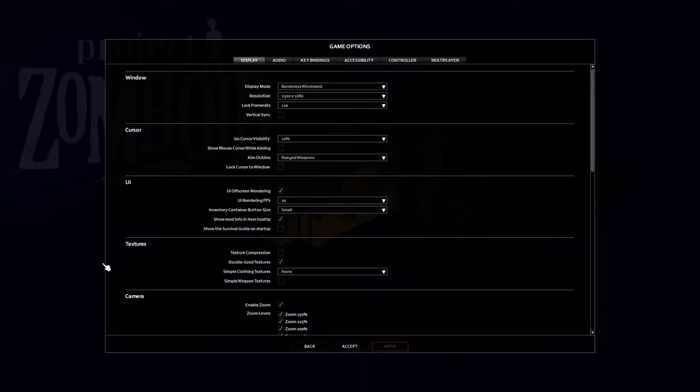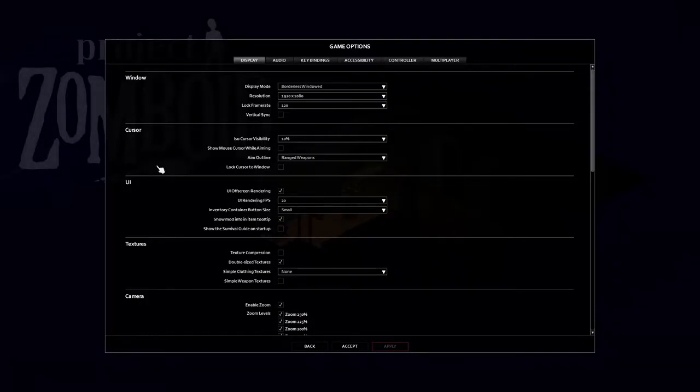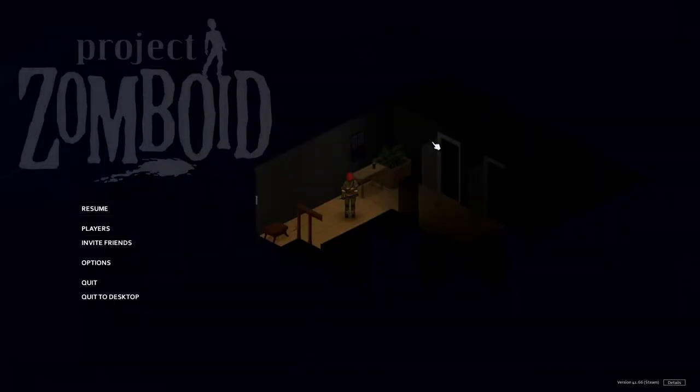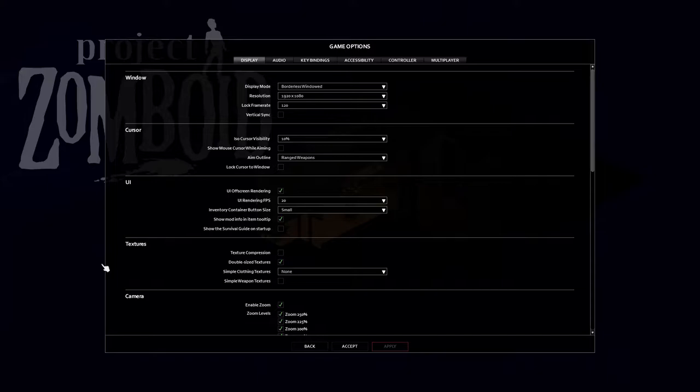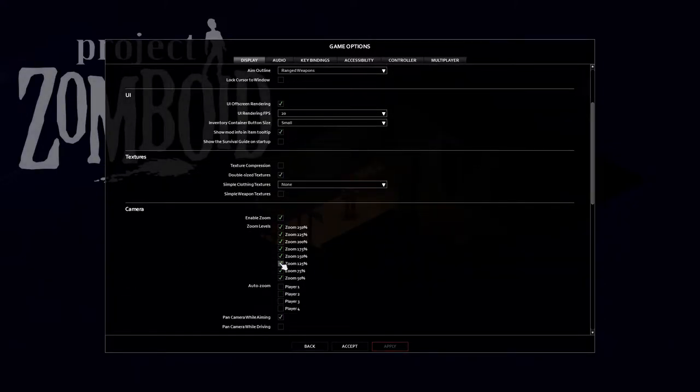I've hit Escape to bring up the menu and I'm going to Options. Remember if you're in a multiplayer server like I technically am here, hitting Escape does not pause the game — if there was a zombie here, time is moving, so make sure you're in a safe place before you do this. Go to Options, then Display, and look down into the Camera section.